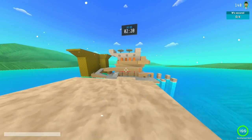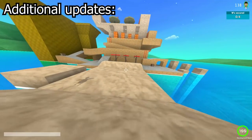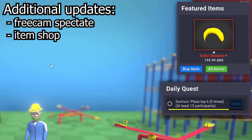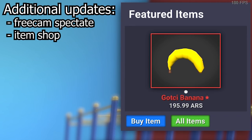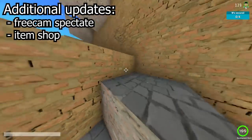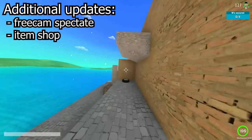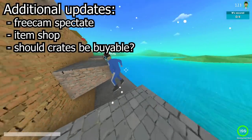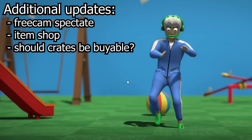On top of all the other new stuff Danny has added, he has also implemented the ability to free cam spectate when you get eliminated. There's also a featured items and item shop in the game, with the only item currently being the gochi banana — which, if you can't guess, is a banana. This also leads on to something that Danny wants feedback on, which is whether or not he should make crates buyable in the item shop. So let me know in the comments what you think, and I'll pass that on to Danny.